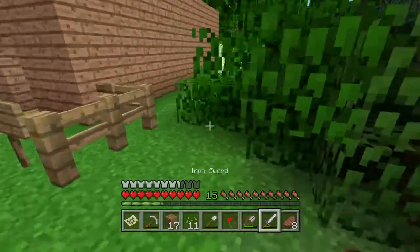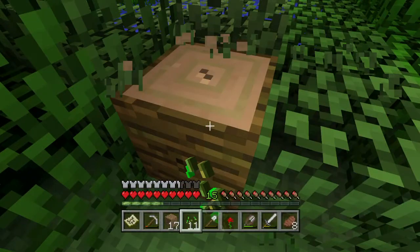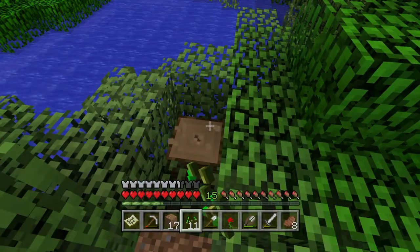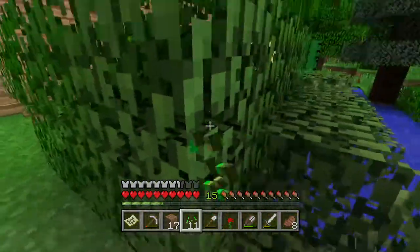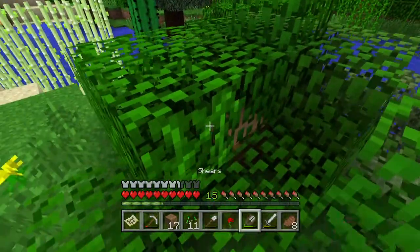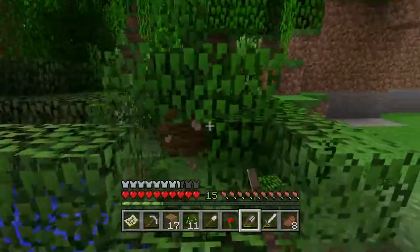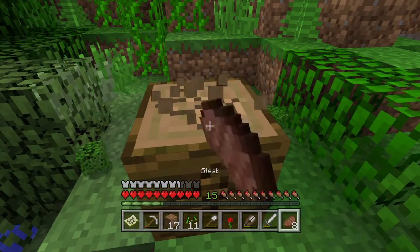Now I need to gather some wood, because when the creeper blew up, monsters might come through, and I don't want that. I have enough trouble with monsters outside, I don't want them coming in. So quick - find wood instantly. I need my axe.